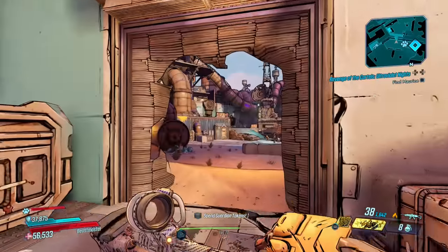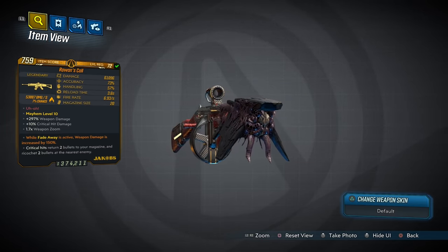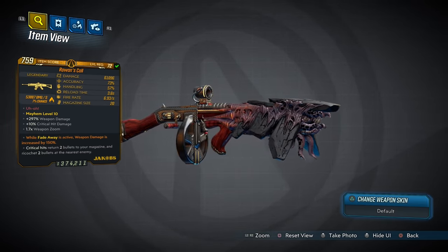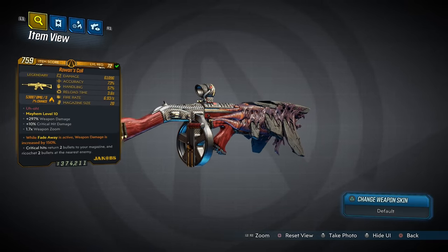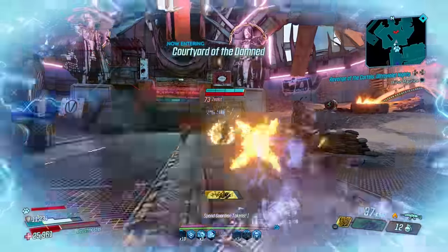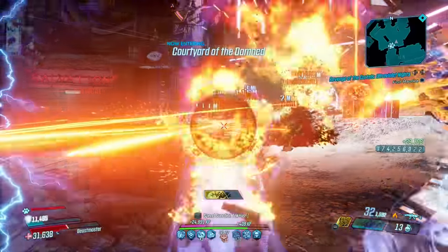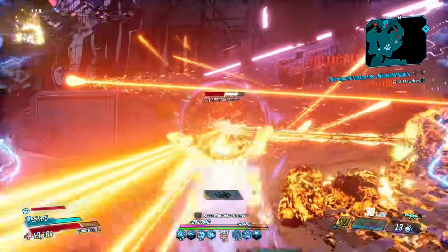Coming up next is the Rowan's Call, an automatic Jacobs assault rifle that can come in fire, shock, or radiation, and has an increased chance to drop from Red Rain, the final boss of the Slaughter Star 3000. The Rowan's Call is from the experimental department of the Jacobs arsenal, supporting an alien barrel and an enhanced critical effect that makes it all the more deadly.